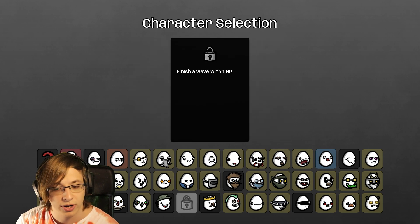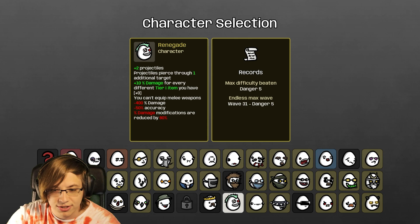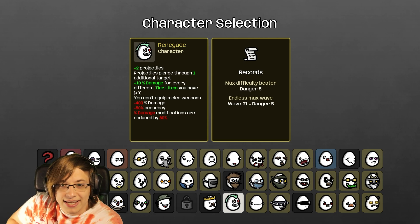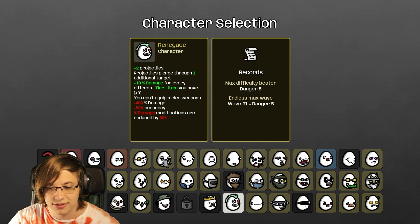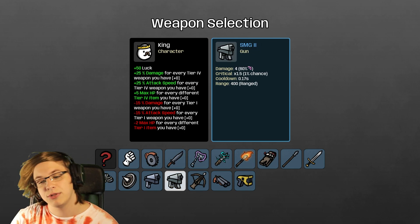So we're going to play the King and try not to get tier one weapons. Also, JoJo has jumped on my lap, so bonus cat - you've got a bonus cat cameo in this video! He's probably going to sabotage our game, but we're going to play King anyway.